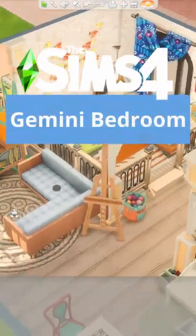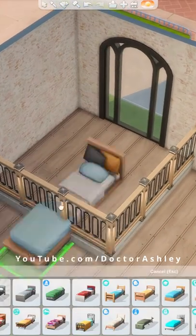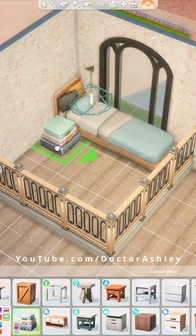Gemini season is finally upon us, so let's build a bedroom for two Geminis in The Sims 4. The celestial sign for Gemini is the twins, so I thought a bedroom for twin sisters would be perfect.